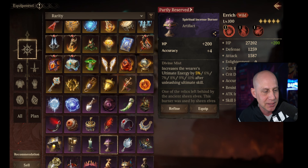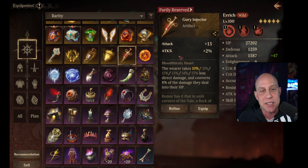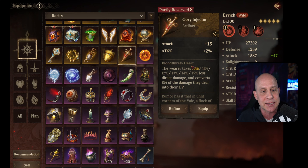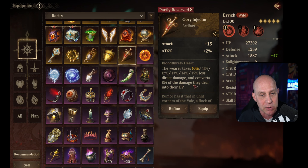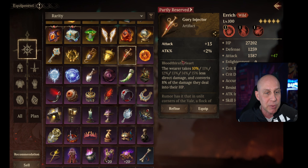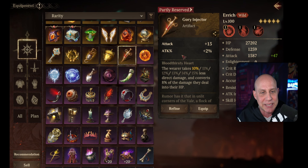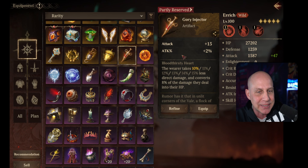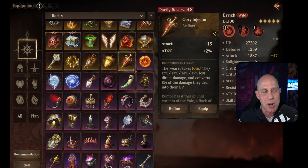Okay, so those are the two epics. Let's go on to the legendaries. Here we get attack percentage and flat attack, where it takes 15% less direct damage and converts 8% of damage dealt into HP. Again, this could be really good on the Vortex boss — really good for anybody taking direct damage, mitigating that and then getting HP back by damage dealt. We also got attack and attack percentage — I kind of like this, though on my main account I don't have any way to get this yet.